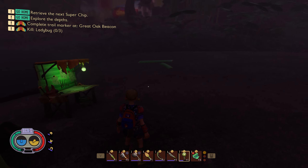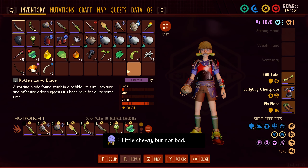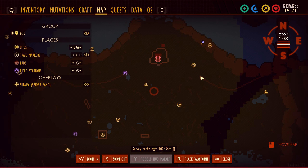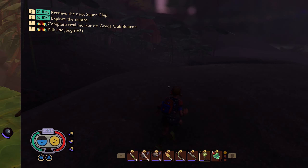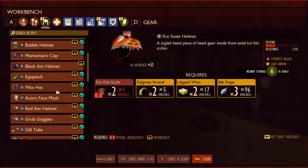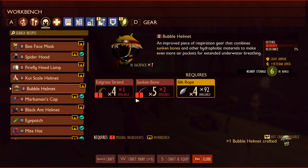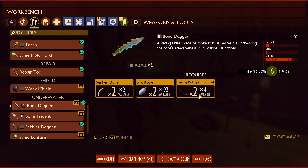Okay, we're actually in better shape than I thought. I do need to go back to my main base — but that's not a big deal, because that's where all my silk stuff is. So yeah, we can actually make both. I'm going to go do that. Now that I am back at my base, we should be able to make all this stuff. The most important thing is definitely going to be the bubble helmet. So let's do that first. And then the bone dagger is next — we'll make that as well.